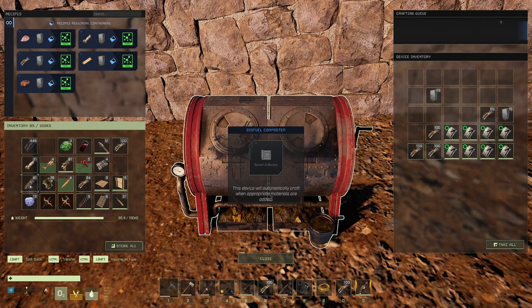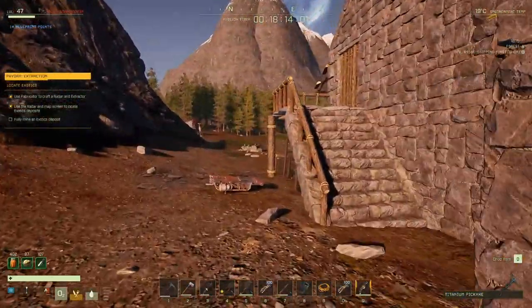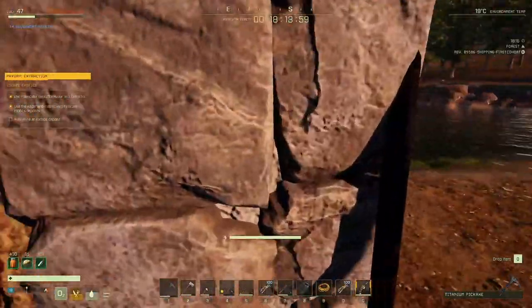I've got about eight biofuel cans in the composter, so we're pretty stacked up. It takes roughly eight and a half to nine minutes to make a full can. So keep in mind, to make one can of fuel it's going to take you about nine to ten minutes of it just sitting here working.